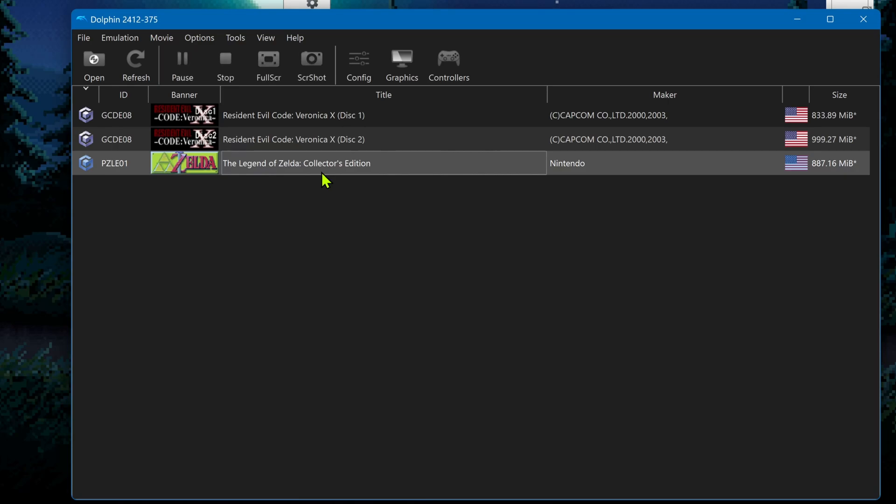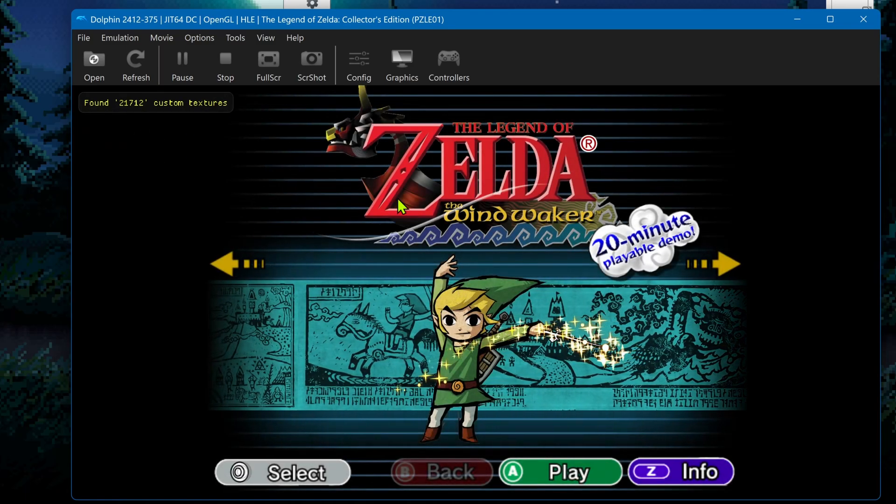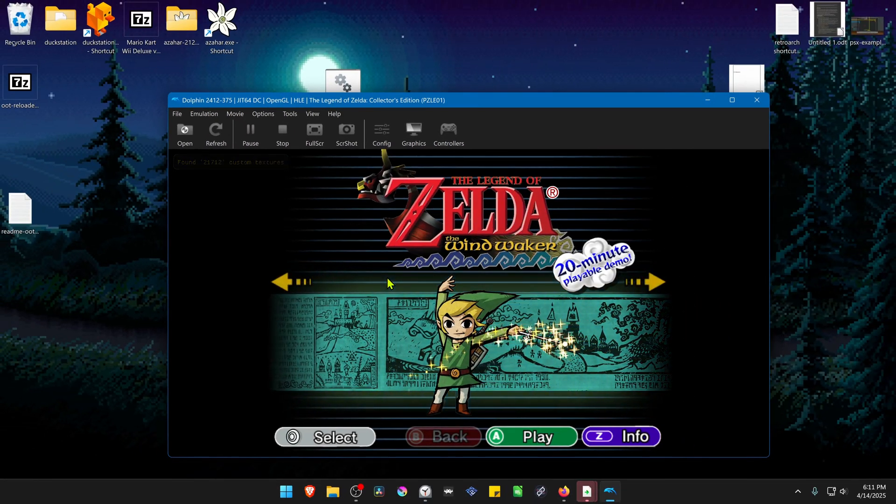Run the game and you should see a notification at the top left showing that the number of custom textures have been found. This confirms that the 4K textures are working correctly. That's it for this video — thank you for watching.